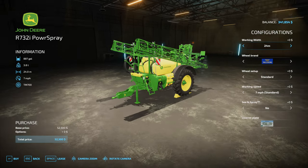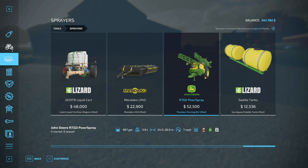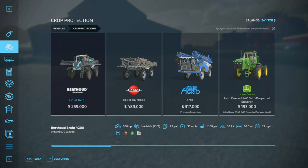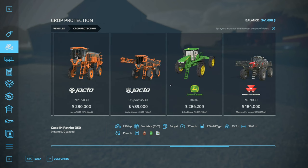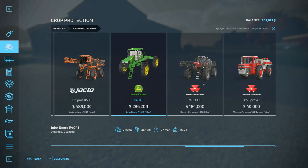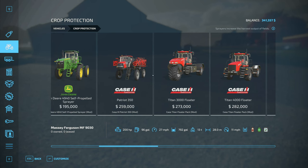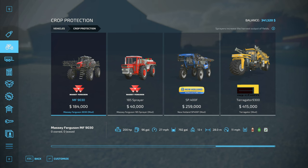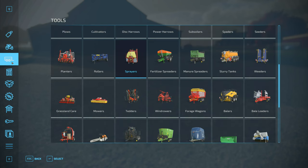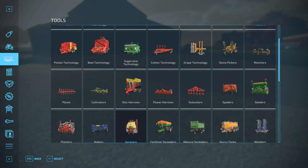Is that the only one we have? It's 28-foot booms. Rather not go with the Tobine if we don't have to. Am I missing it here? That's a John Deere? I could have sworn I had a self-propelled John Deere See and Spray sprayer here, but I am definitely not seeing it. As far as I know, the John Deeres are the only ones that have that.